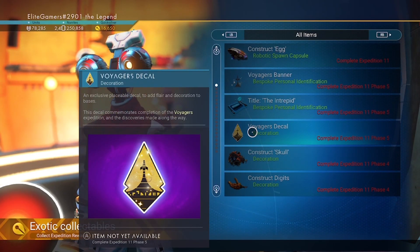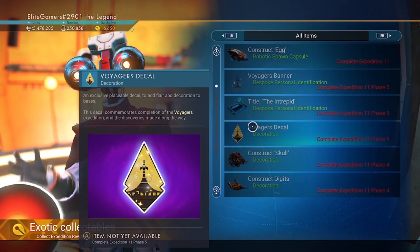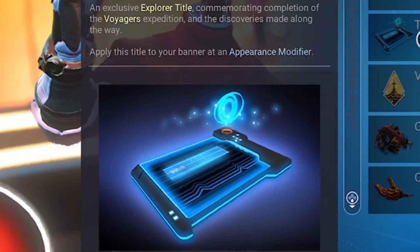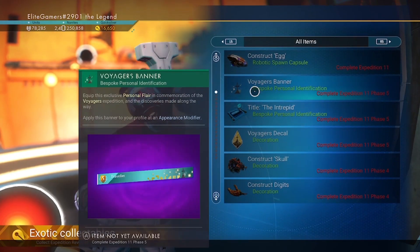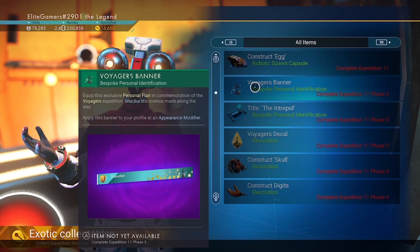This one is the Voyager's Decal, because I think Voyager was the name of the expedition. The next one is a title — it's a title called... something or other. And then there's a personal banner that you can change in the modifier.